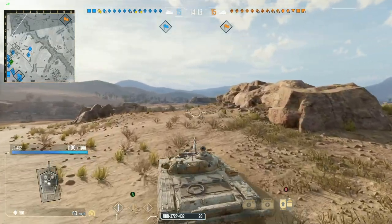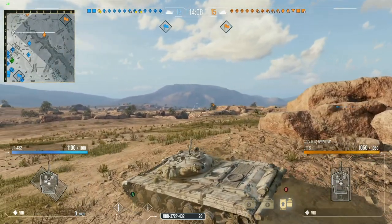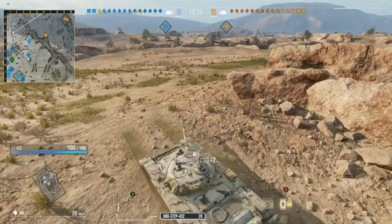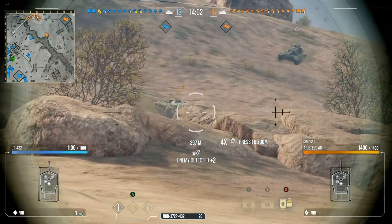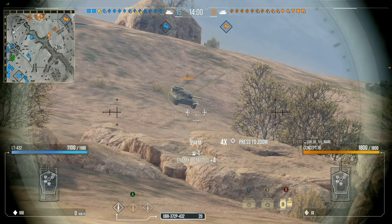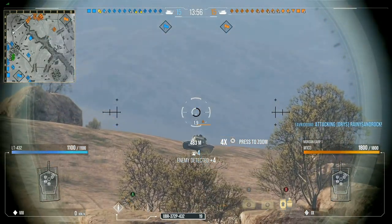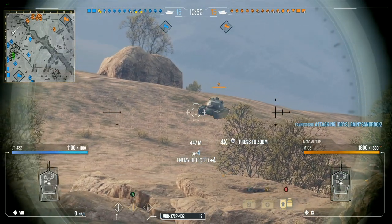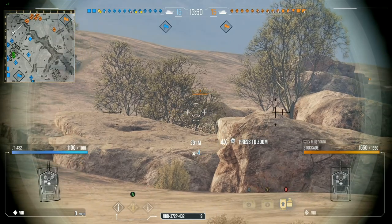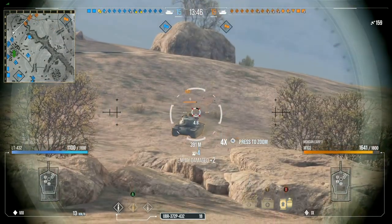If there's something you're working on, we'll try our best to help you. The position we're taking up inside the LT-432, up here on the left side, we're just trying to make sure that everything's scouted out before the rest of the team shows up. As you can see, we have a lot of people coming down here. There is no hiding.